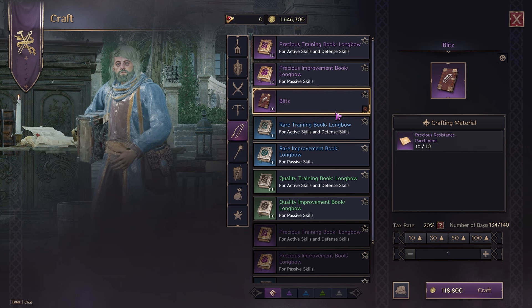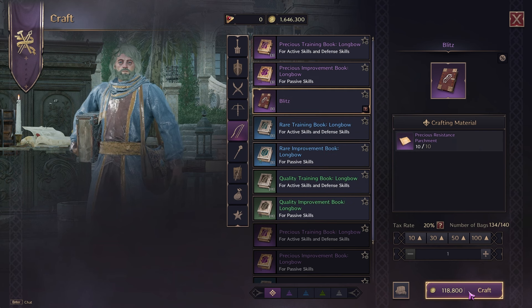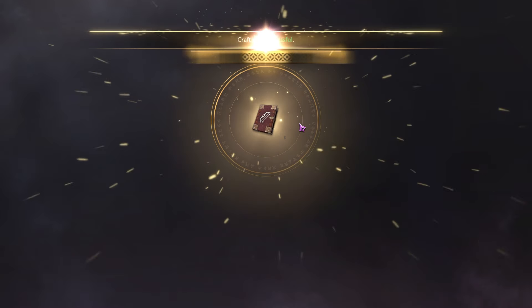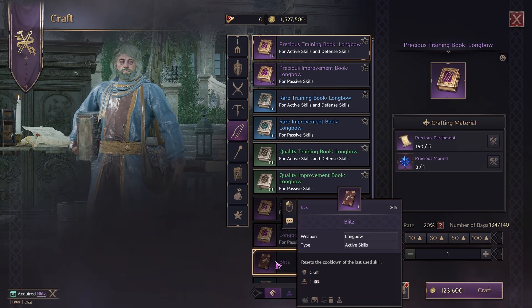Sure enough, I put some thought into it and I'm going to go ahead and buy Blitz. Blitz resets the cooldown of the last used skill. I'm going to craft that — you need 10 of these papers — and sure enough I finally got it, guaranteed craft, and I can potentially get another one.